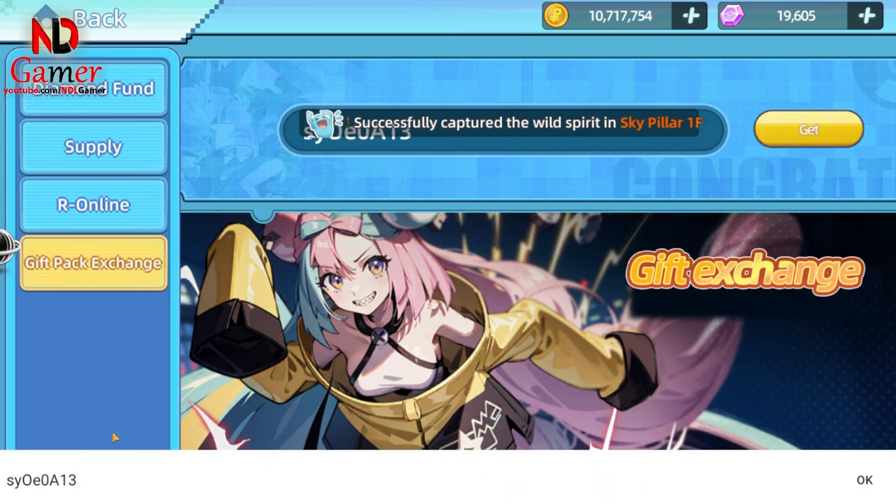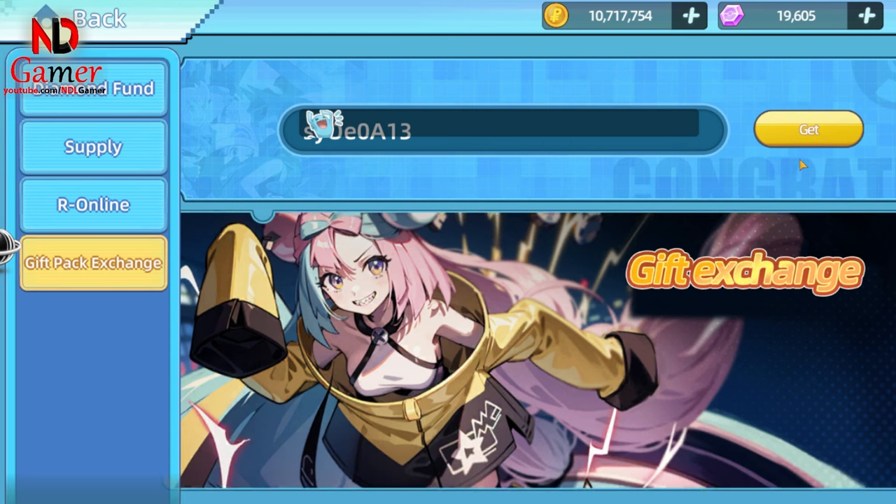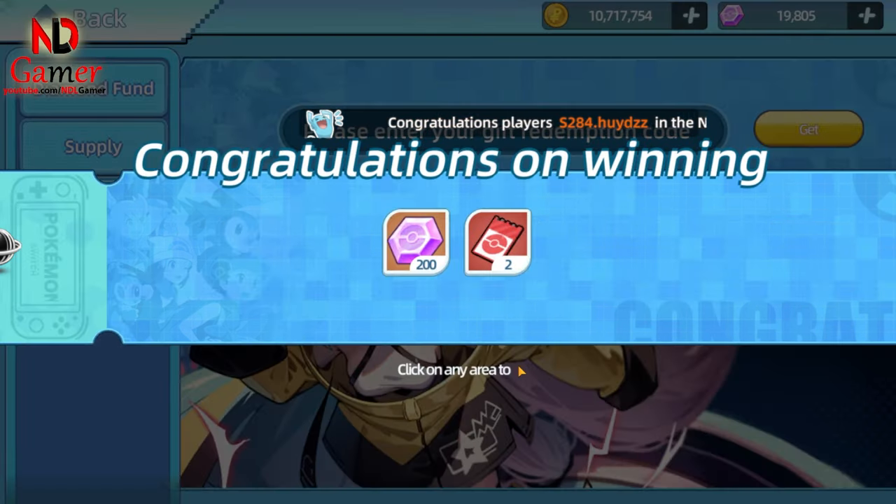First, the gift code is PsyOE013. Gift codes usually expire within one to two days, so make sure to subscribe to the channel to get the latest codes as soon as possible.